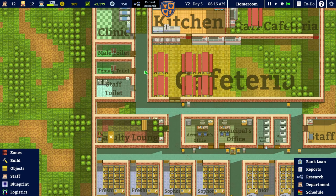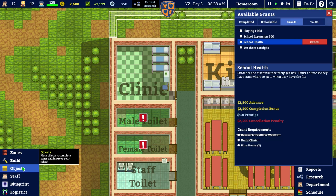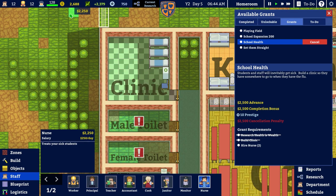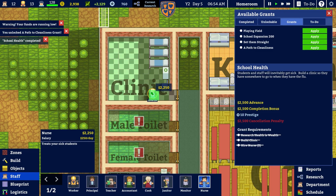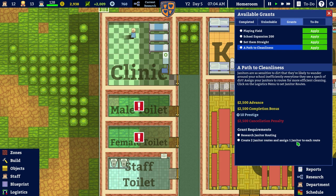We're going to get paid monies! Right, immediately let's put time down to normal speed — our last job for the clinic is to hire another nurse. Let's get another nurse for $2,250 — almost all of our money. But then we'll get pretty much all of that back because we'll get the completion bonus for this grant. That puts us up to $2,900. What has that unlocked? 'A path to cleanliness' — research janitor routing, create two janitor routes and assign one janitor to each.